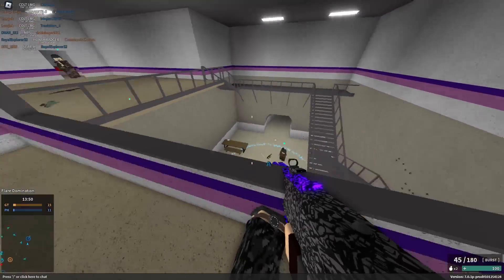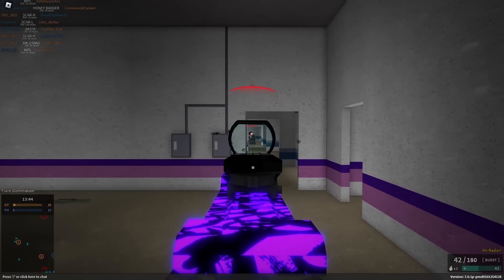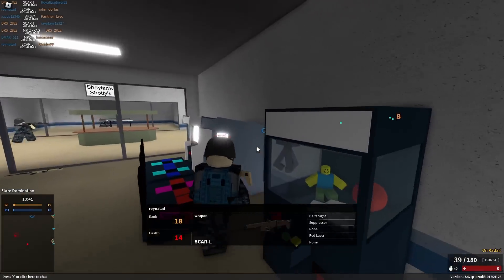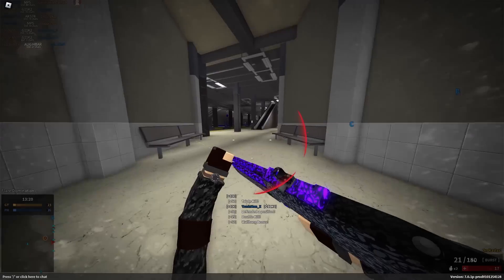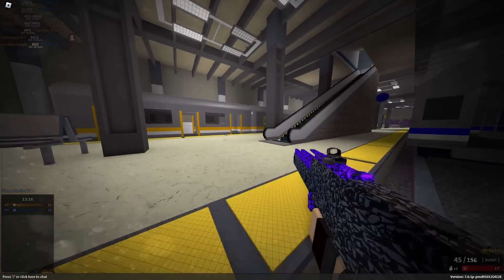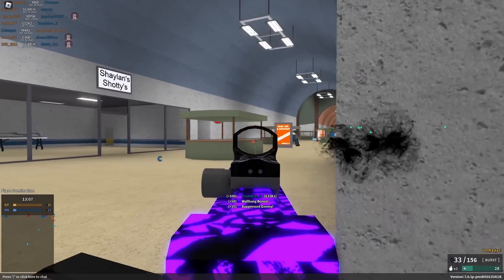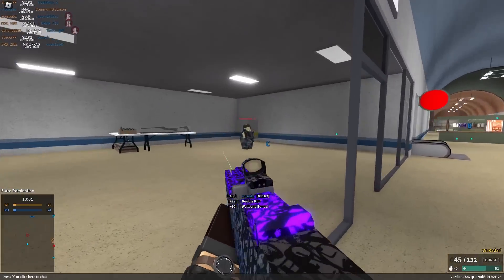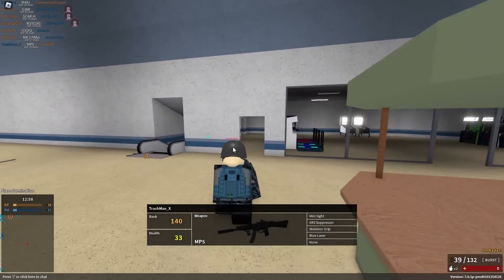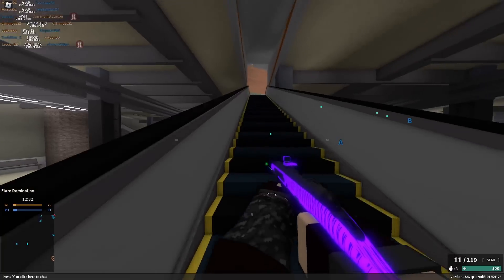I don't use the G11 every single day, but right now it is a very good gun. I have a few hundred kills on it but it's not my main gun — and it probably should be because it's so good. The burst is super difficult to figure out what you're supposed to be doing with it, but once you do, it's amazing. It can one-burst to the body to 90 studs and one-burst headshot at any range. The burst has 2000 RPM and no spread. Overall I would recommend the G11 because it is extremely good — probably one of the coolest, if not the coolest, assault rifle in the game.